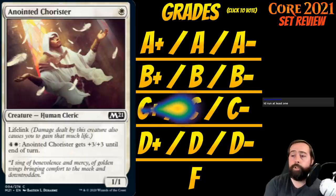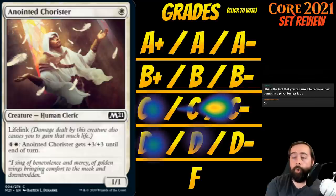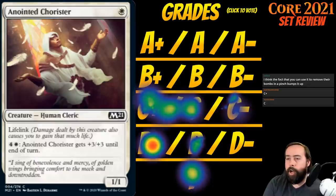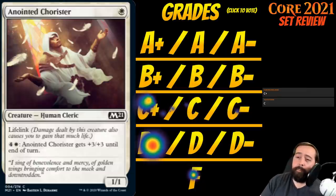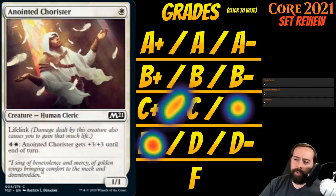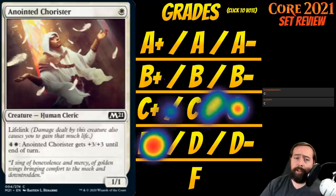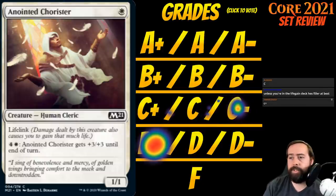Up next is Anointed Chorister. It's a single white mana for a creature human cleric at common — a 1-1 with lifelink. Pay 4 and a white: Anointed Chorister gets +3/+3 until end of turn. It's a mana sink, but gaining 1 life a turn isn't super exciting, and spending 5 mana for +3/+3 is a lot. I don't know what deck this super goes into outside of black-white lifegain. I think this is relatively filler — around C to C-minus. I'll say C-minus.